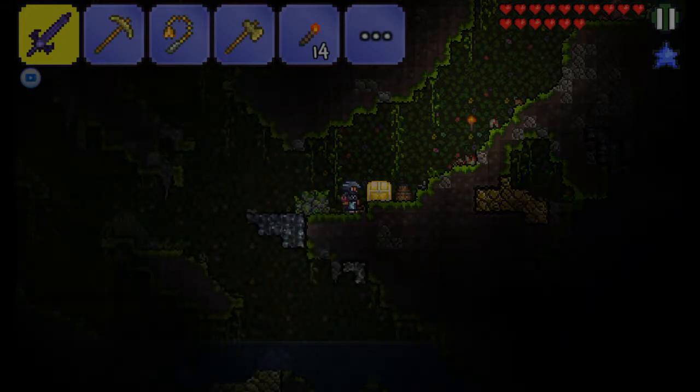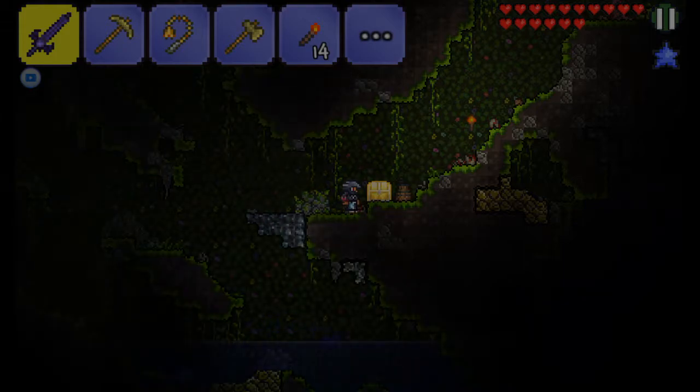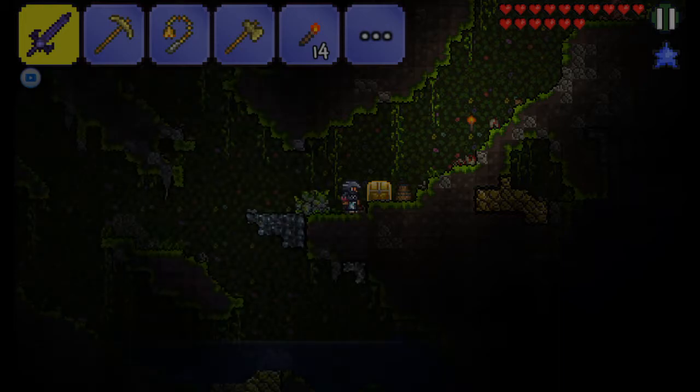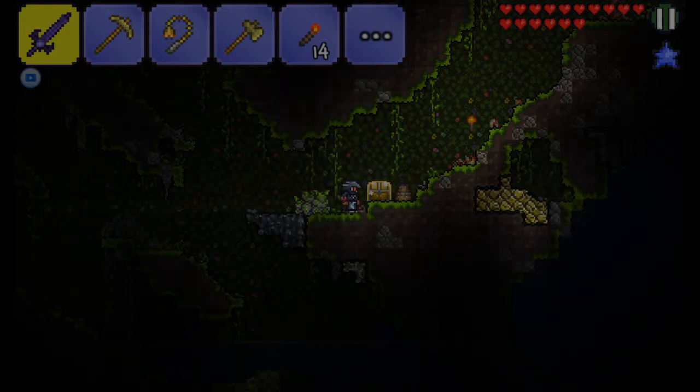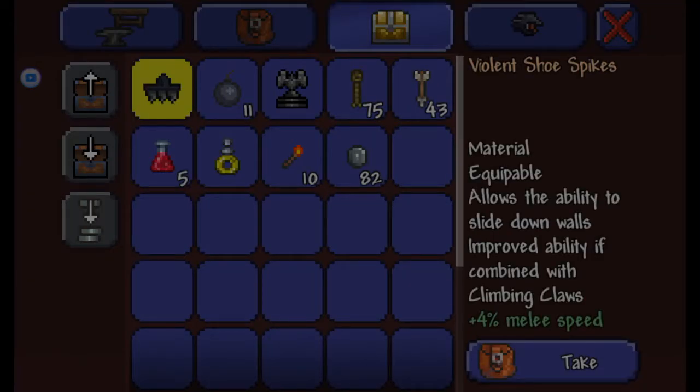I don't know if it's every biome, but it's in many biomes like jungle and normal. You can't find them in the dungeon - that's what I do know. You can't find them there. And here it is - equippable, allows the ability to slide by a wall.